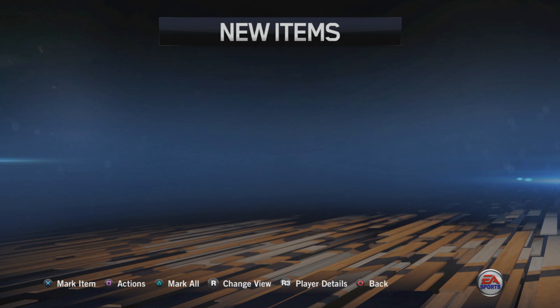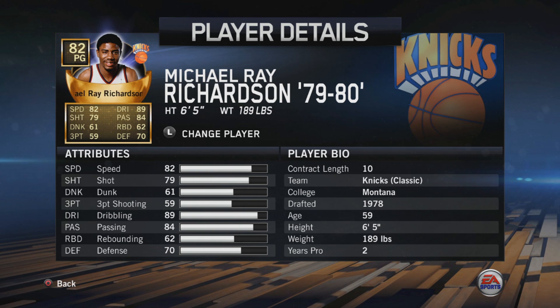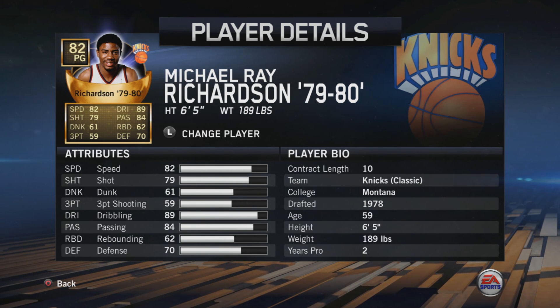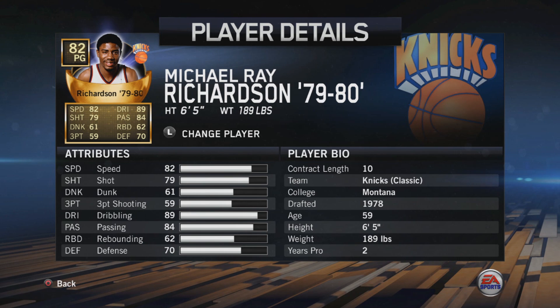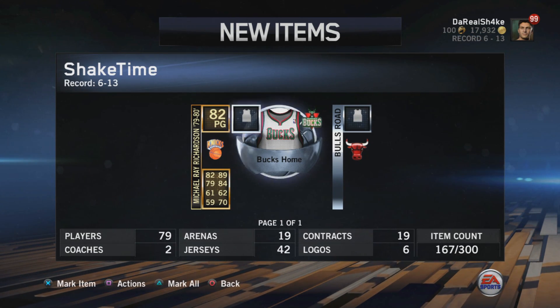I've never ever heard of Michael Ray Richardson, to be honest. He's got decent dribbling but doesn't really have a great shot and doesn't look like he can dunk. He's six-five though — that's a pretty big point guard. So he should be able to dunk. Still not the greatest stats overall, he's decent but doesn't look too crazy. But still we can open up one more pack so I'm not really that disappointed.